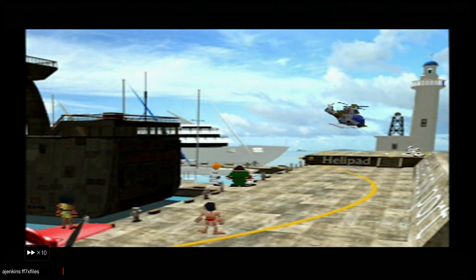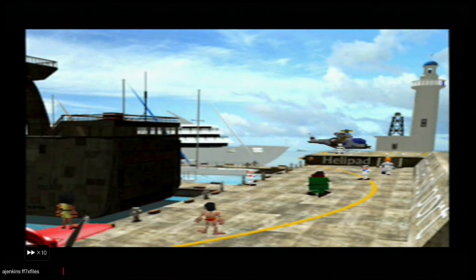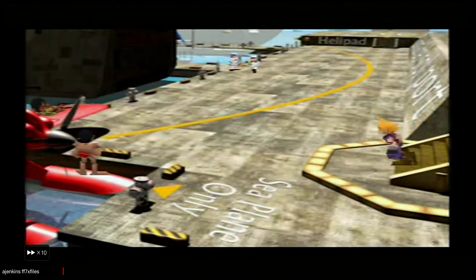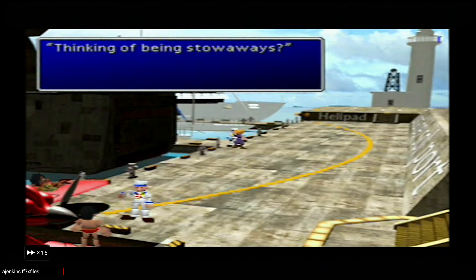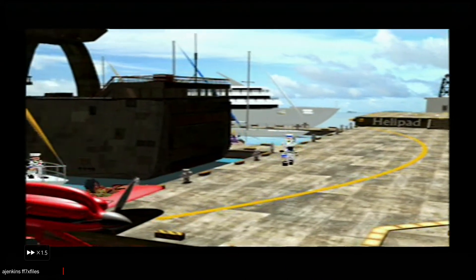I will fast-forward this event. Now you want to talk to the guy here, give him 10 gil — 100 gil — and then head back to Junon.